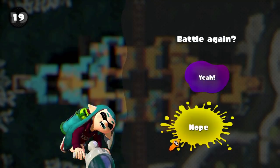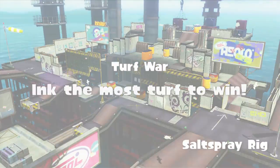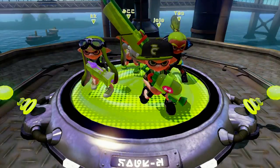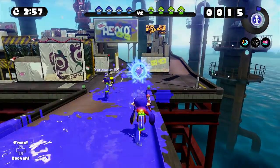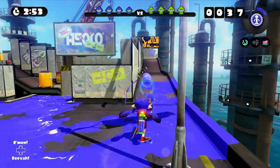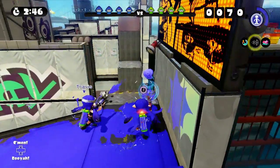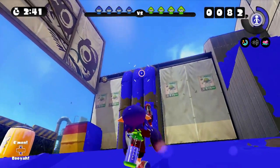We're using the Rapid Blaster now, and we're going over Salt Spray Rig. I think the ink mines will be pretty useful with some of these narrow corridors and bottlenecks — you can put them in very deliberate spots. We're going up against a Luna Blaster. This one shoots quite a bit faster; it looks a bit thinner but shoots a lot farther, so I think I might survive a bit better. Still has the ink mines, but its special is the bubbler — that get-out-of-jail-free card. Kind of like the Kraken, but you can help your buddies out as well.